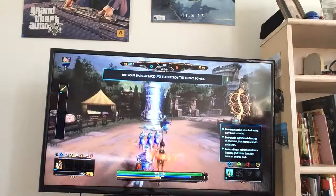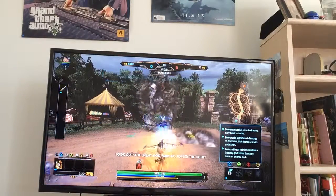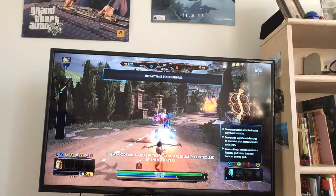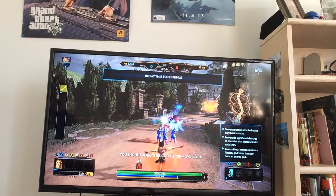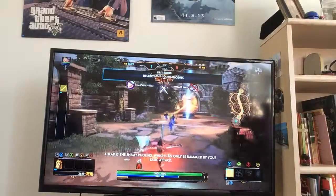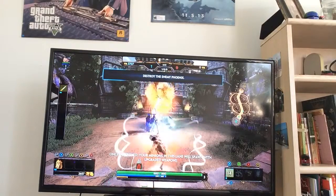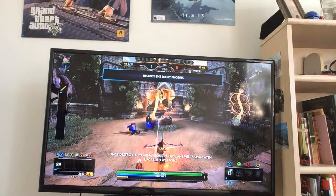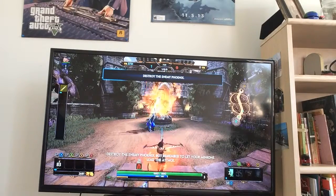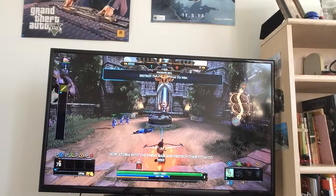She walks so weird! Look out! The enemy god is here and wants to fight. Enemy gods are a great threat and are usually controlled by enemy players — you should defeat this god before moving on. Ahead is the enemy Phoenix, which can only be damaged by your basic attack. Once destroyed, the super minions will spawn with enhanced weapons and deal more damage. Unlike towers, a Phoenix will eventually respawn. Destroy the enemy Phoenix, then storm into the enemy base and destroy their Titan to win.